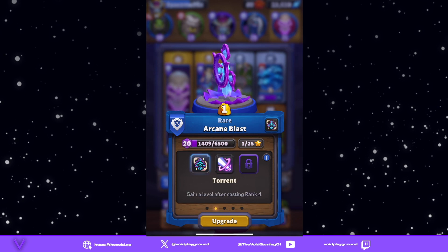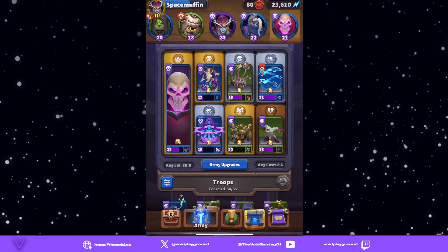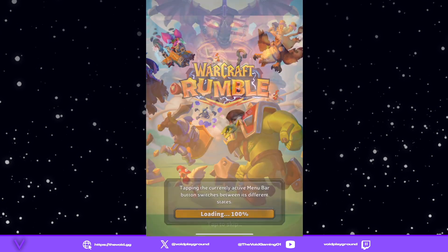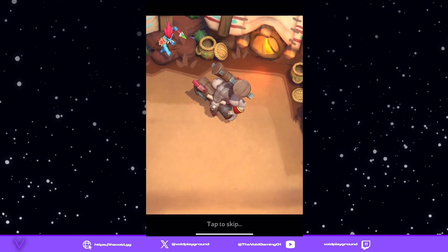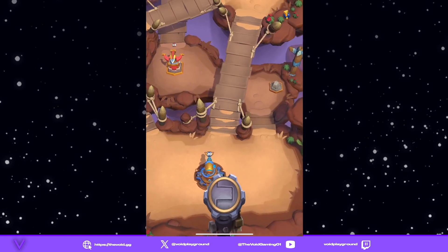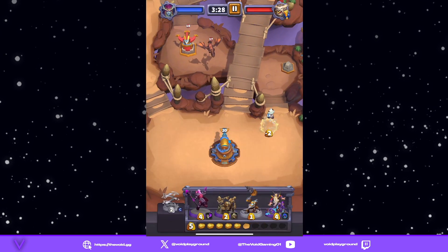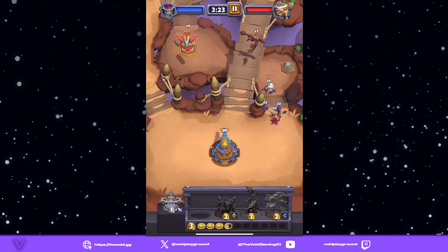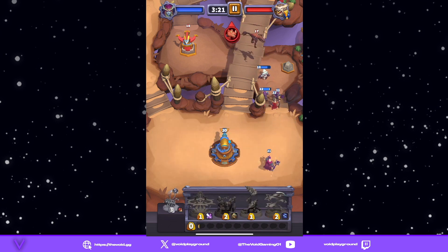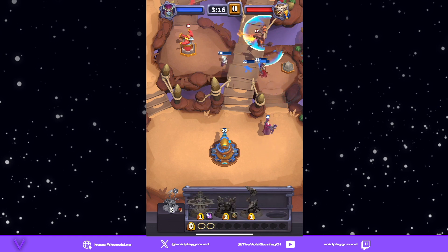You can also do Torrent, but Amplification works for this particular build. So let's show you each one of these builds in action, starting with Blood Mage. The key to any good PvE deck is understanding how PvE works versus the difference between PvP. In PvE, your opponents are a little bit more predictable and you're able to control things a little bit easier.